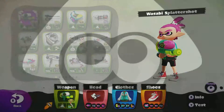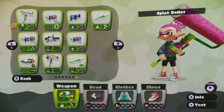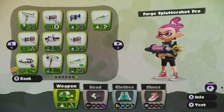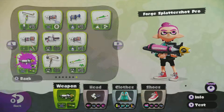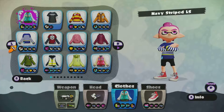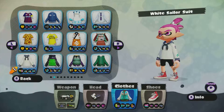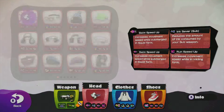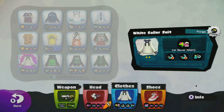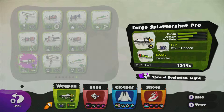Today we are going to play some more Turf Wars. I'm going to use the Forge Spattershot Pro today. Let's see — it's a better top. What's the depletion light? So I'm going to use ink saver with this gun, because the Spattershot Pro uses a lot of ink.